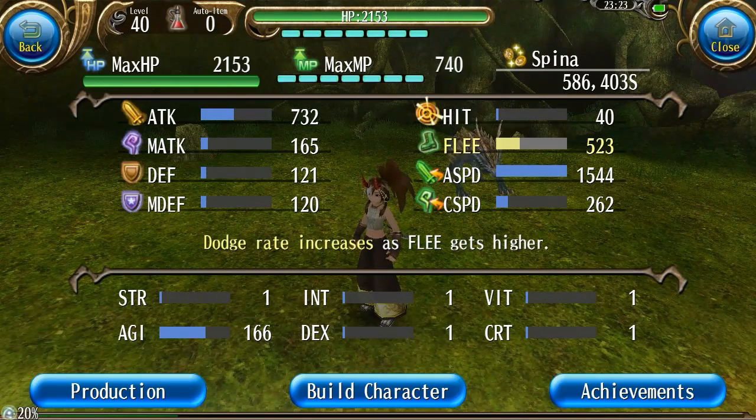One thing to keep in mind is that you can't actually dodge a magic attack. So if you are fighting something that uses primarily magic damage, then you are going to be very weak compared to when you are fighting a physical monster.